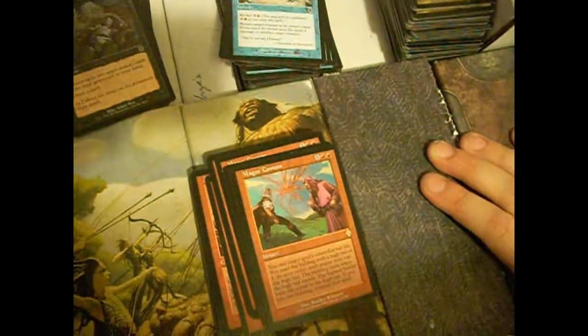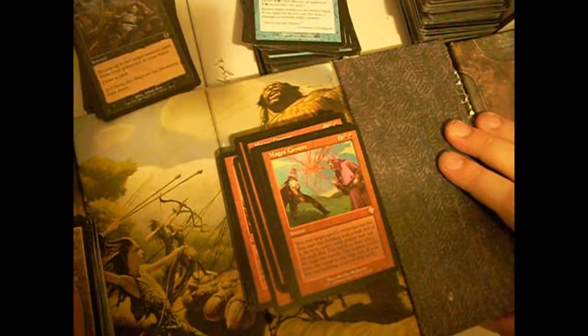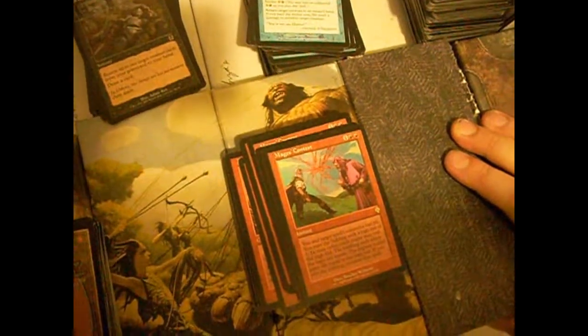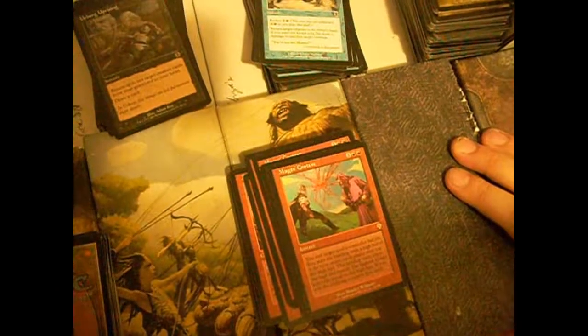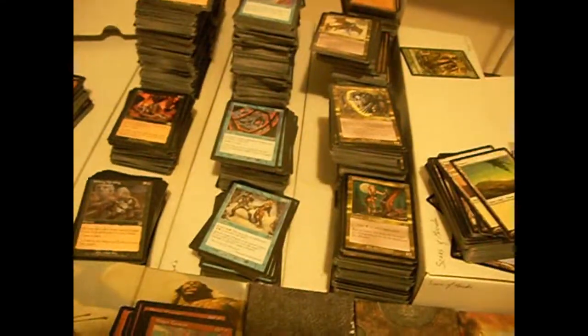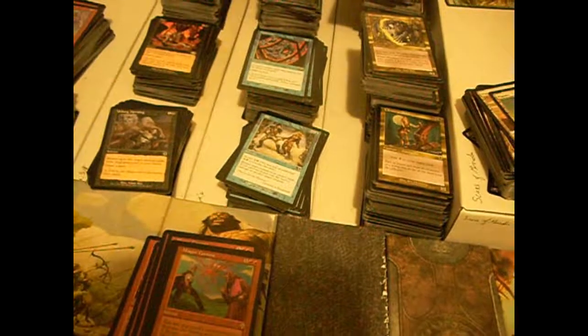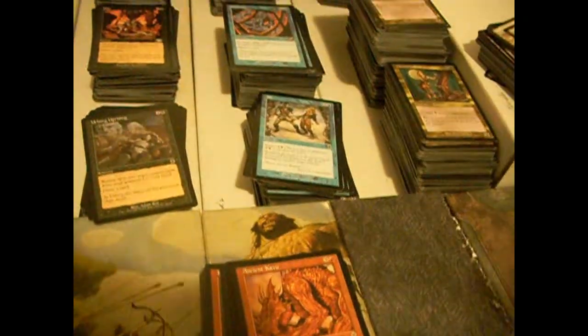Lages Contest — what does this even do? You and target spell's controller bid life. You start the bidding with a high bid of one. In turn order, each player may top the high bid. The bidding ends when the high bid stands. The highest bidder loses life equal to the high bid. If you win the bidding, counter that spell. So basically it's a contest between you and your opponent saying how important is this spell to you — how much life is this spell worth to you? It's one of the few red cards with the capacity to hard counter a spell without being blue.